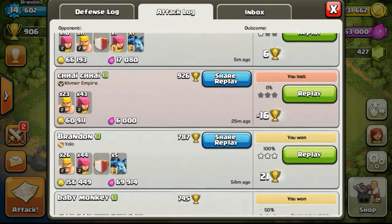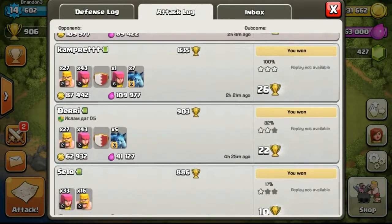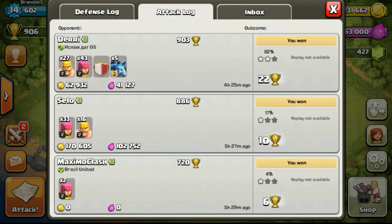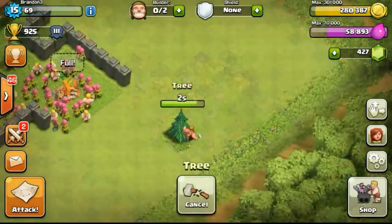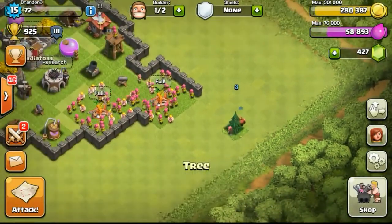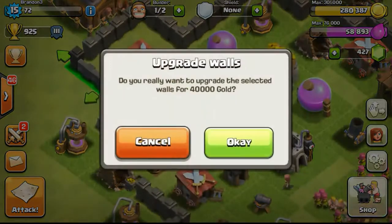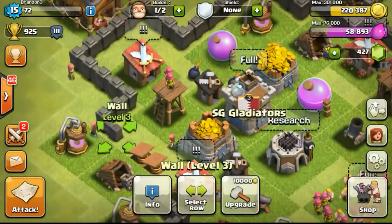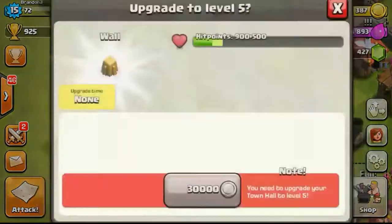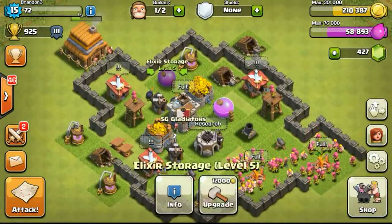If we take a look at my attack log and slowly scroll down, you can see that I've done a lot of attacks for the past few hours — not constantly, just going on and off to do a little bit of attacks here and there, getting resources slowly. There isn't a need to rush the gold since the walls are easy to upgrade, and there aren't any builders for me to use. So I'm trying to get a third and fourth builder as soon as possible.